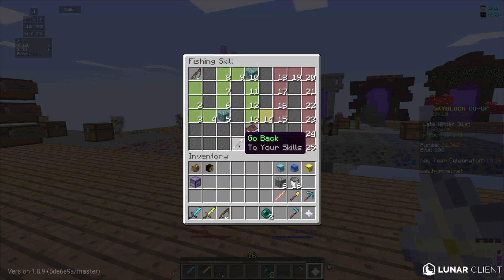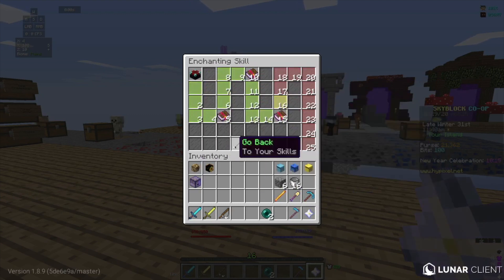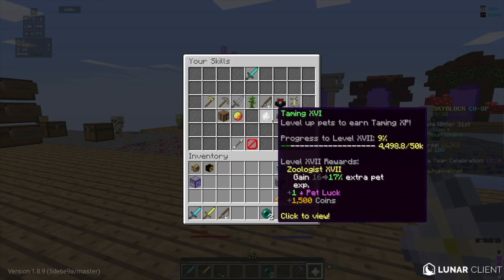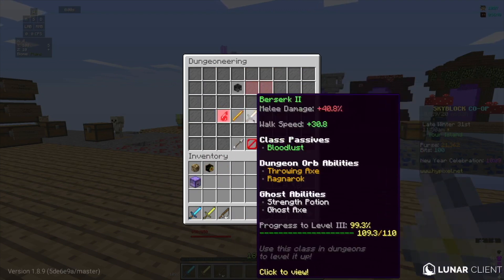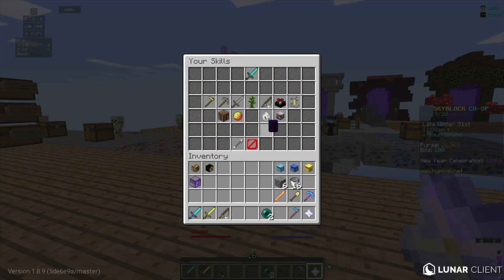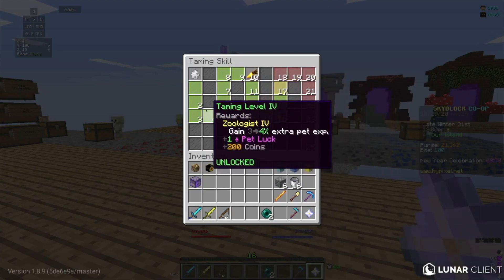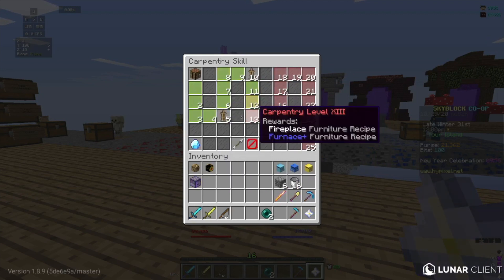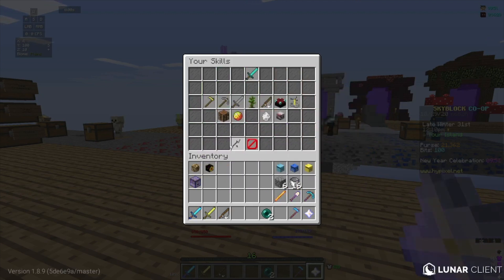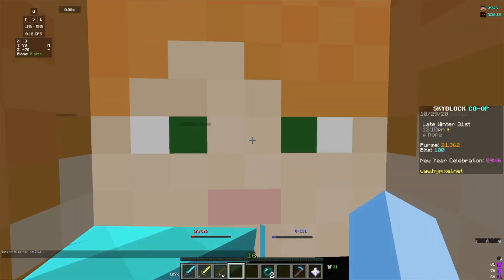Fishing just gives you more health. Enchanting gives you intelligence. Alchemy also gives you intelligence. Dungeons — that's just its own thing — they give you health. Taming gives you pet luck for when you craft pets. And all these give you coins every time you level up. Carpentry just gives you recipes. So it's really good. And another really OP way — I'll put this in this clip because I'm lazy.